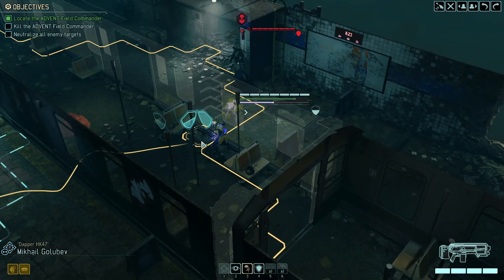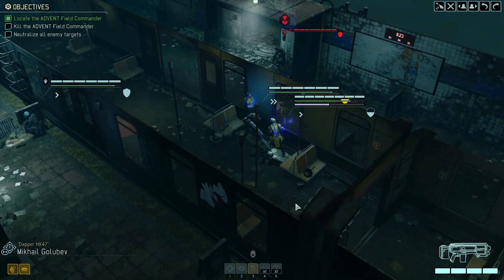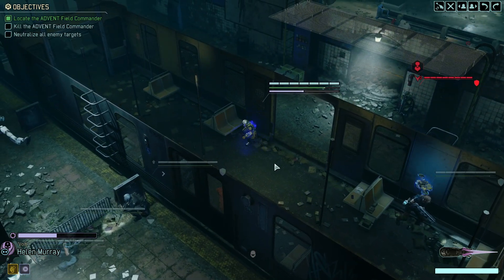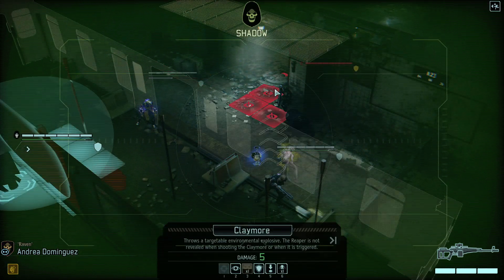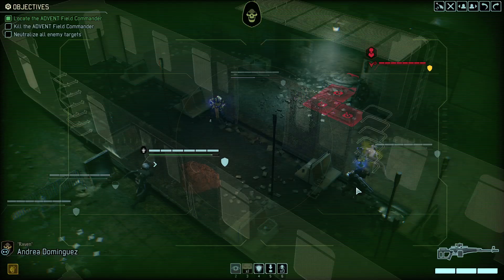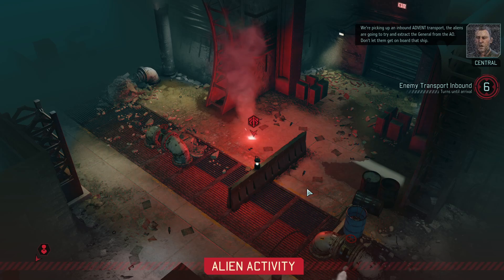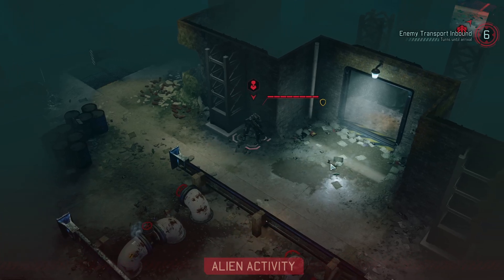Where should I go? I guess I'll go here. We're running. That's a double move. I'm not incredibly threatened by the commander. I'm actually just going to move over here. We're picking up an inbound Advent transport. The aliens are going to try and extract the general from the AO. Don't let them get on board that ship. That was a waste of my explosives.